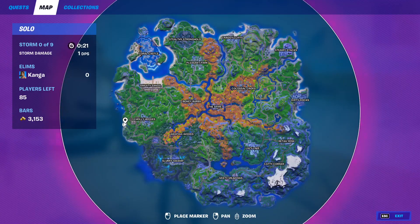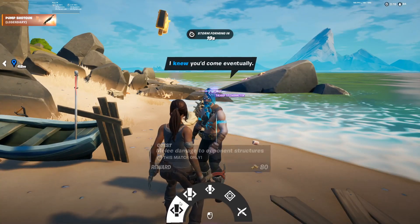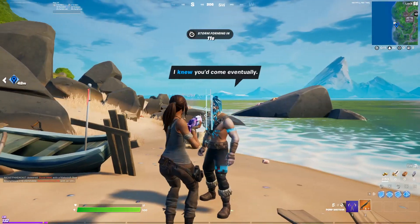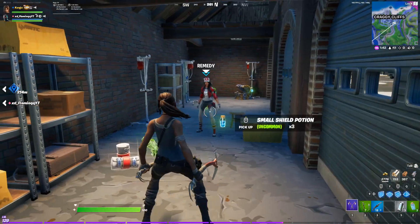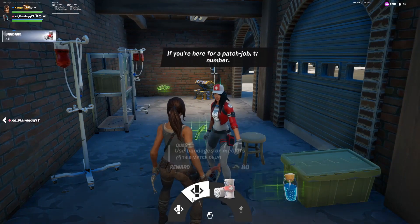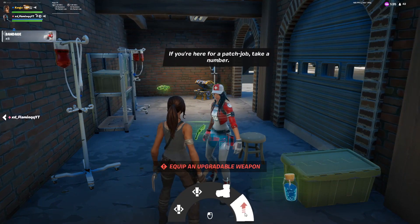NPC number 15 is Ragnarok, and he can be found here on the map. From him, you can get three different quests, you can get a bounty, and you can also duel him for a Pebble Primal SMG — I was lucky enough to just get a gold pawn from him. NPC 16 is Remedy. She can be found here on the map in Craggy Cliffs. From her, you can get two different quests, buy bandages, and upgrade a weapon.